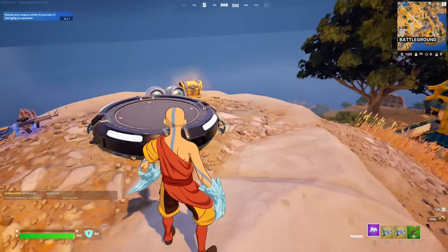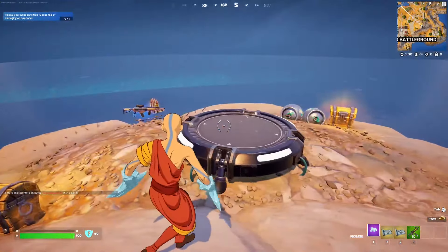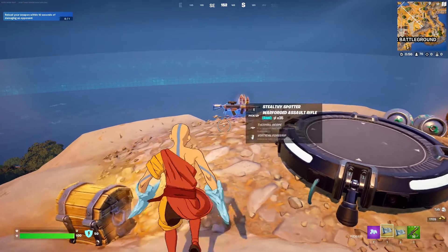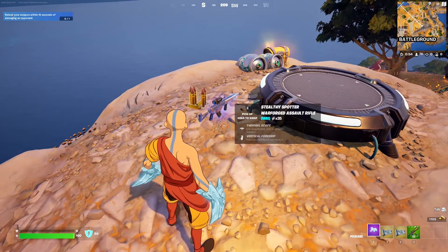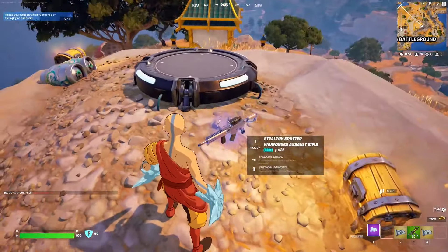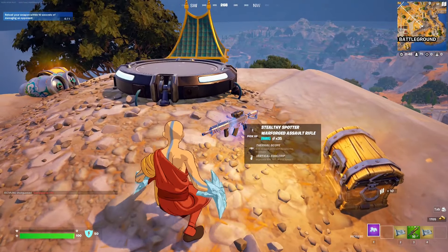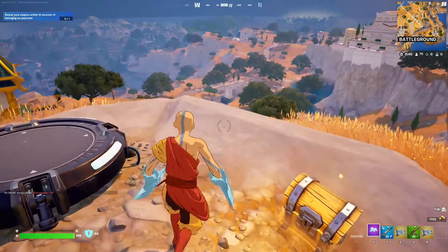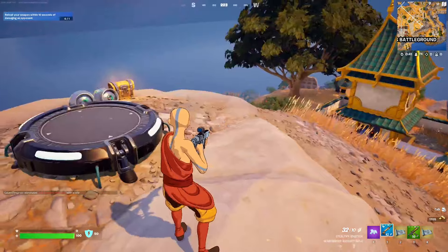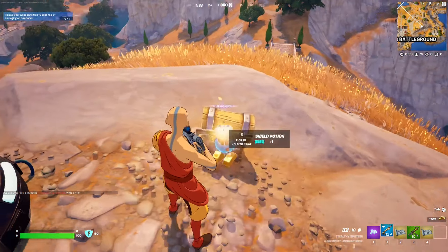For this Avatar quest, you have to deal damage to opponents while airborne. So you need to deal damage with ranged weapons while airborne, and don't worry — airborne is just a glorified way of saying you need to be jumping. All you gotta do is hold a ranged weapon — like this stealthy spotter warforged assault rifle — jump, and deal damage. That's how you're supposed to do it.